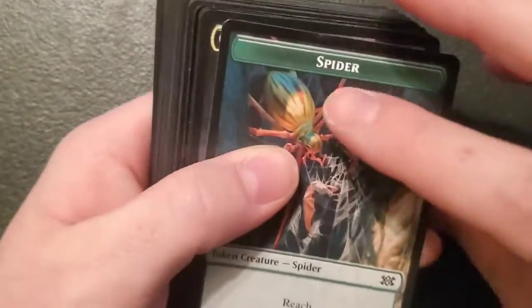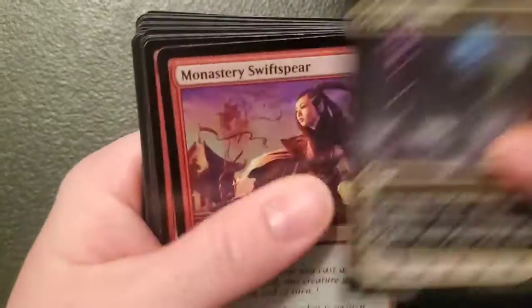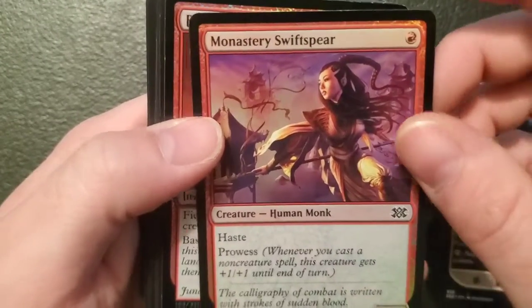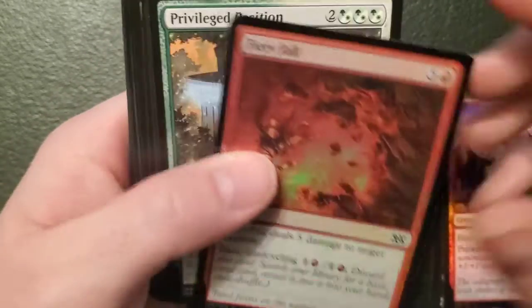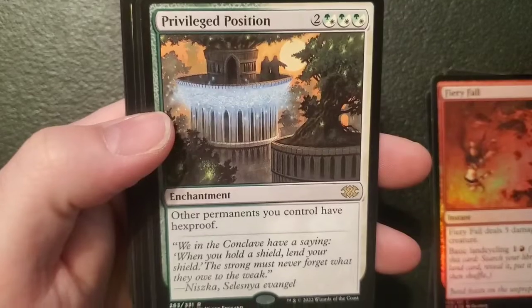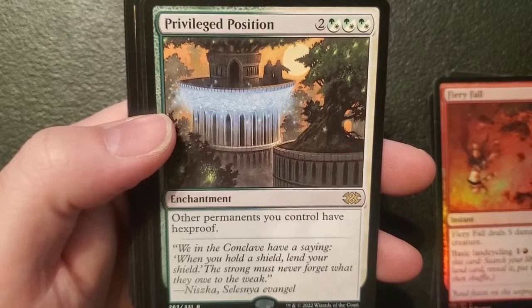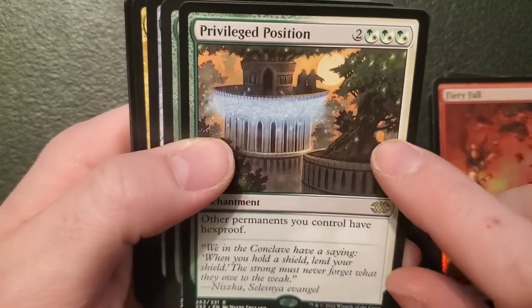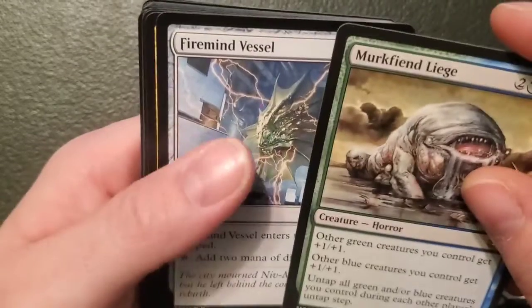We got a spider soldier token. Monastery Swiftspear — already seen you, this is the third one I've got between the collector and this box. Fiery Fall. Privileged Position — an enchantment for two and three forest and/or plains: other permanents you control have hexproof. You're cool — I like that. Another Murkfiend Liege — nice. Firemind Vessel — a mana rock, an artifact for four: enters the battlefield tapped, adds two mana of different colors. Bant Charm — an instant for a forest, plains and island: choose one — destroy target artifact, put target creature on the bottom of its owner's library, or counter target instant spell. Rakdos Carnarium — a dual land, swamp and mountain.